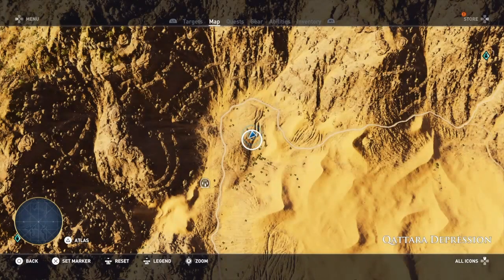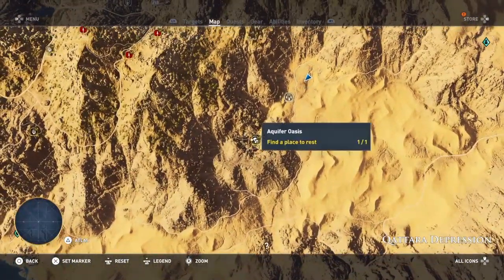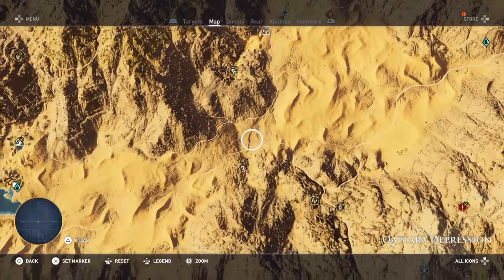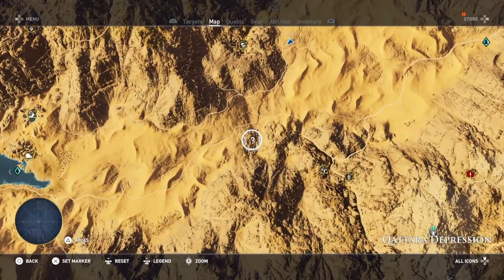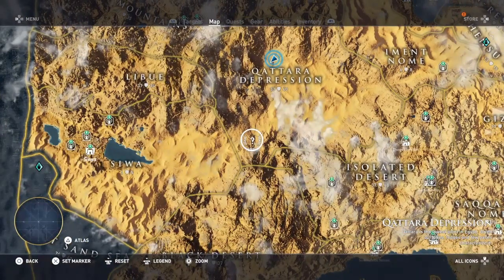So from where we respawn, if you come south, there's a question mark a little bit lower down than Aquifer Oasis. It's here, and if you go back you'll see that it's right near the eastern border of Siwa.